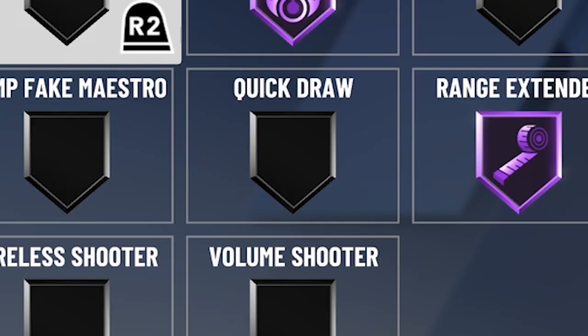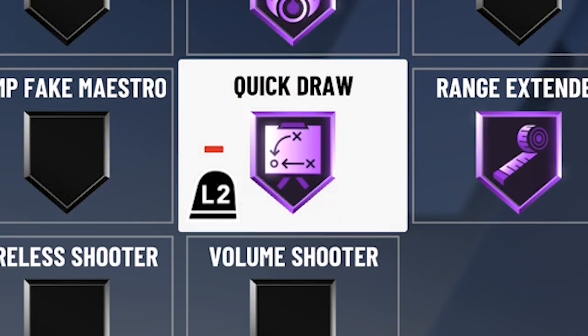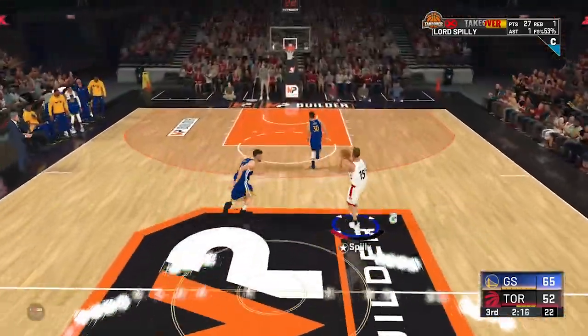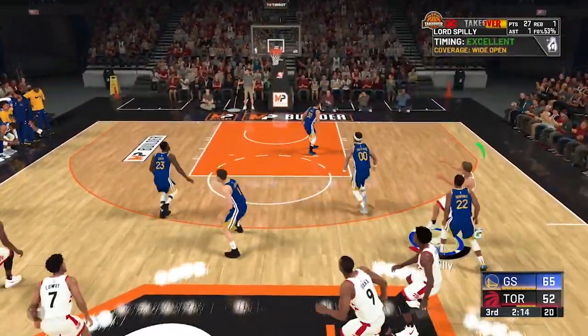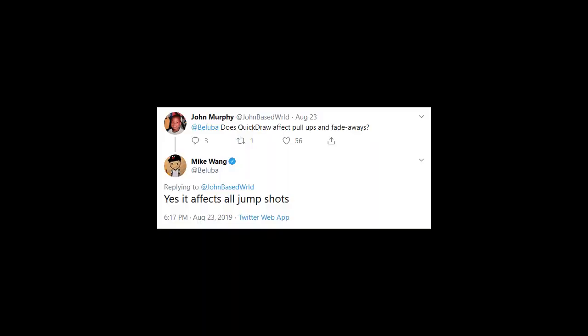Are you asking yourself if this badge is necessary? It definitely seems like it. Now, there are a couple of tidbits Mike Wang tweeted and replied to. This tweet basically says that Quick Draw speeds up all jump shots — so that includes dribble pull-ups, fadeaways, etc. It's not just catch-and-shoot; it's all shots.